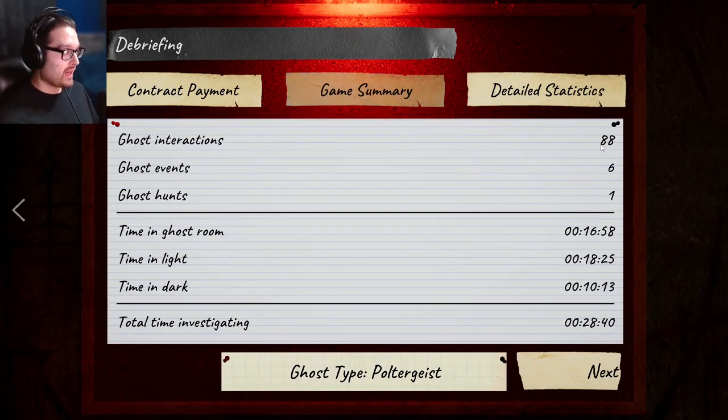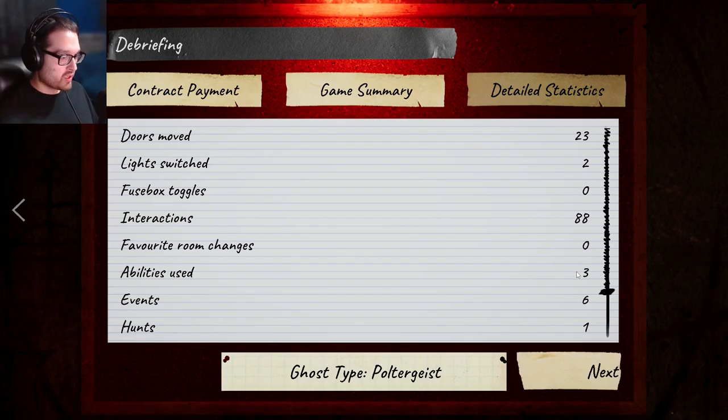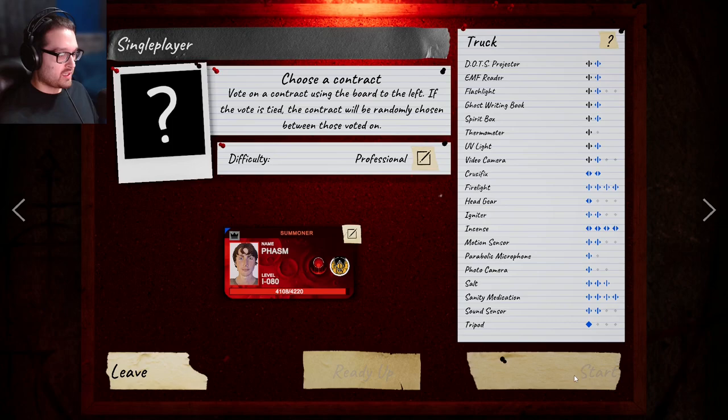That was still really good though — 88 interactions, six events. How many abilities? Three. So I did miss one — I heard one I didn't see, and saw the other two. B-block top left — yeah, like I was gonna find that. If you're still here, thank you so much for watching. Remember to like and subscribe and I will see you all next time.